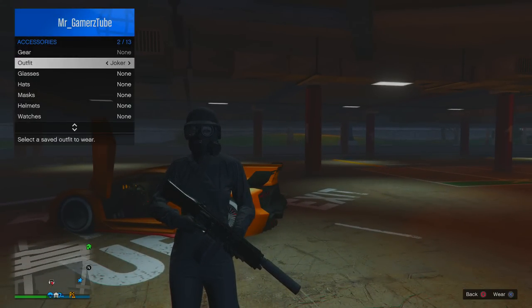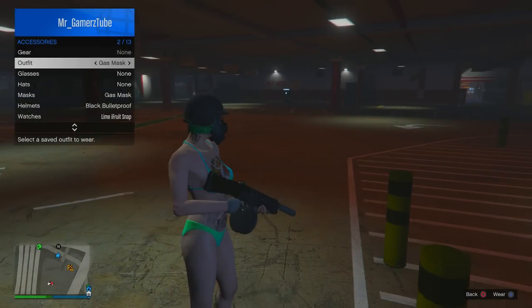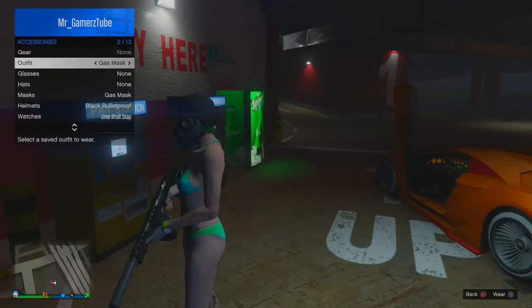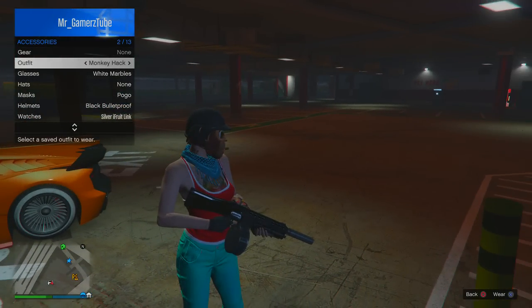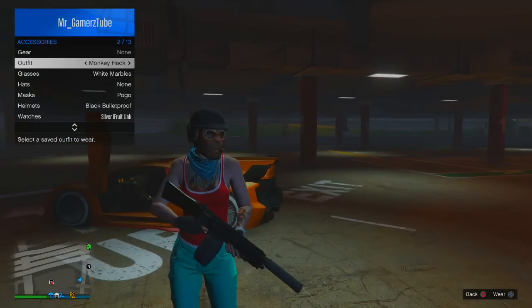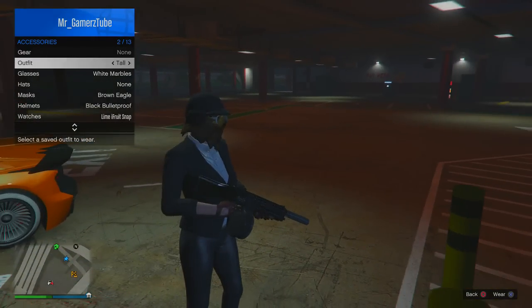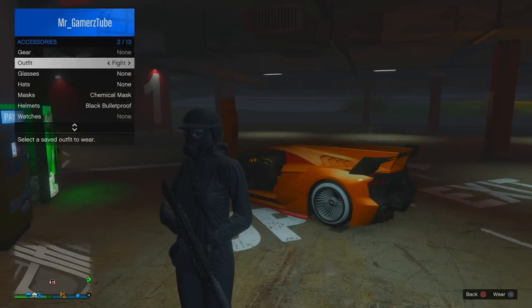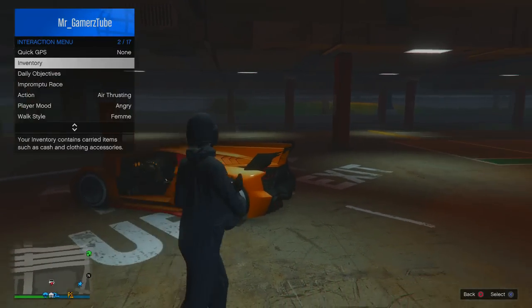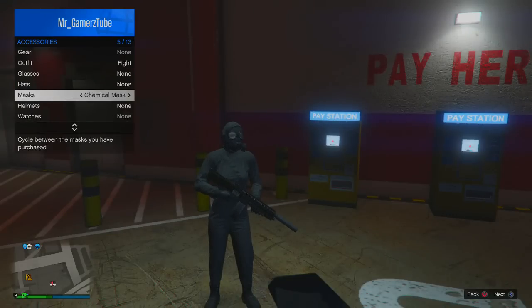I'm gonna show you all my outfits to make sure this is simple. This one is simple — you can see the gas mask with this helmet, the helmet with the monkey mask with the glasses, the eagle mask with the glasses and the helmet. And this is the gas mask with this, so I'm gonna teach you guys now.